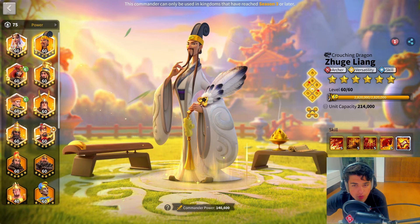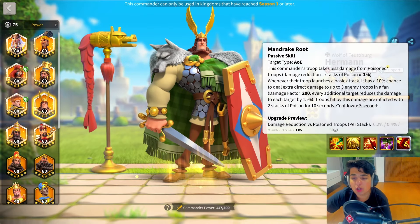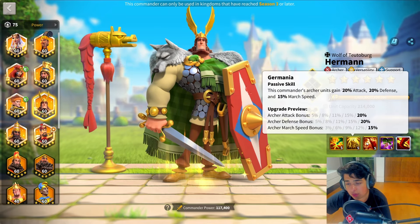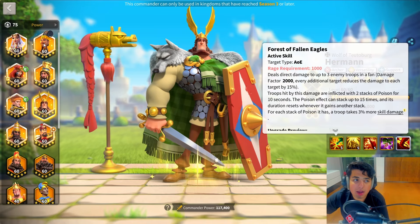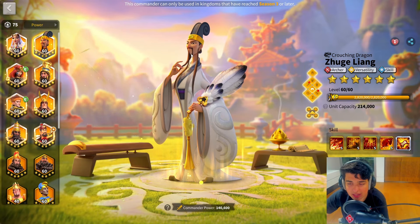It's got AoE, which is of course amazing. Herman has got one of the best poison debuffs in the game. He's loaded with stats — tons of stats, especially for an archer commander. Between his second and also third skill he's got a decent expertise, his fourth skill is decent, his active skill is amazing, and Zulang is a commander that pretty much needs nothing else said. He's probably still the best archer commander in the game.